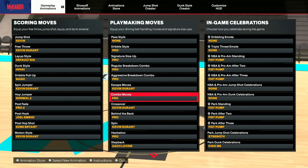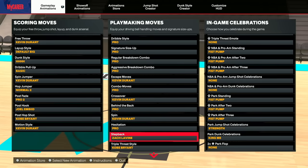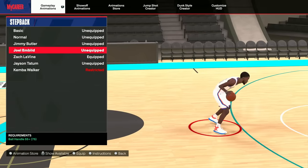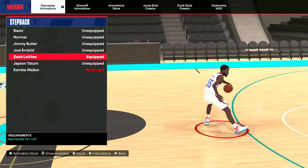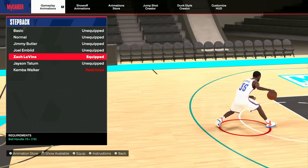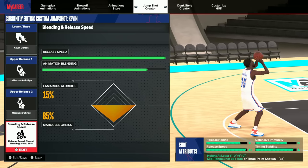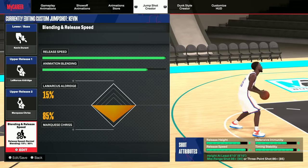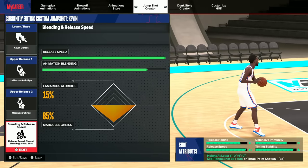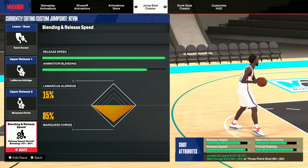These are all the dribble animations — nothing too crazy. We have a few Kevin Durant-specific animations on. I've been liking the step back Zach LaVine, which requires a 75 ball handle. Zach LaVine seems really good. And this jump shot has been butter for me: Kevin Durant base, Marcus Aldridge release one, and Marquise Chris release two. Kevin Durant's base this year is really good — I think it's the new pro play. This jump shot has been money.